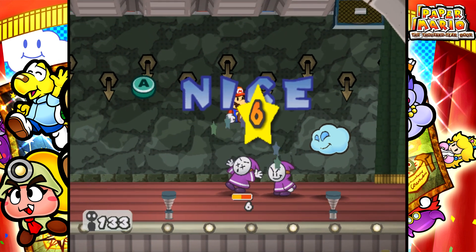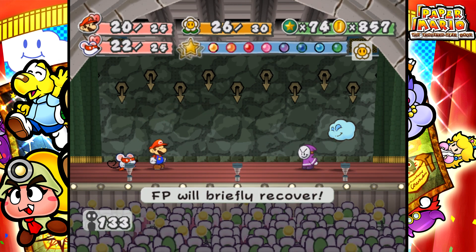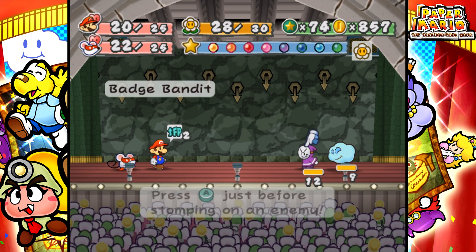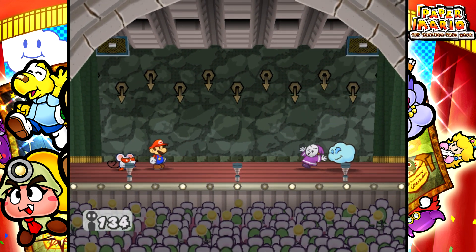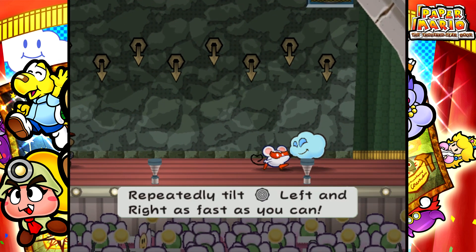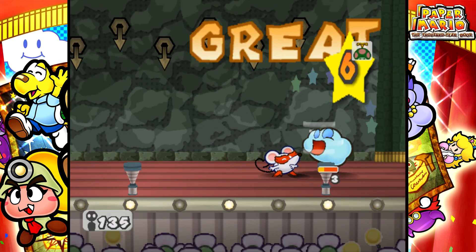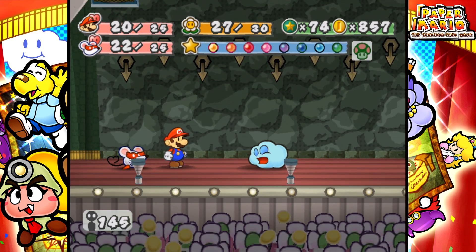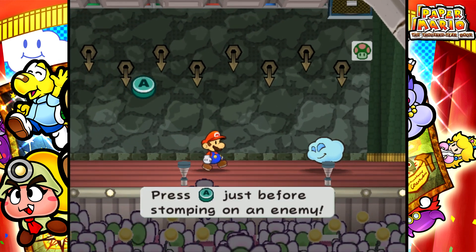Oh, Badge Bandits. No thank you. Gotta deal with those guys absolutely as fast as possible. I have Miss Mouths here just in case they end up stealing something. I don't think that's gonna happen with the spin jump. I think a regular jump would beat him normally, but I just wanted to be 100% sure. Also I can Love Slap this guy because he decided to go down to ground level. How nice. The first slaps of Love Slap don't do anything, but then the final hit just does a ton of damage. It's insane.